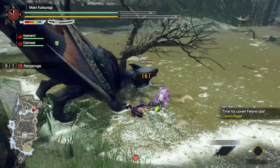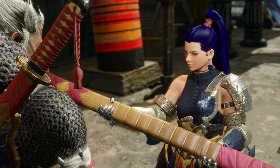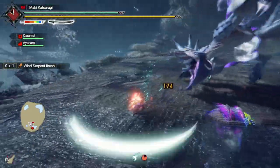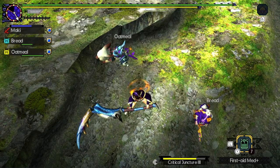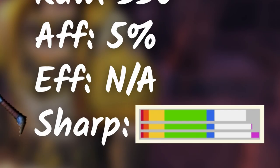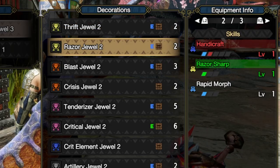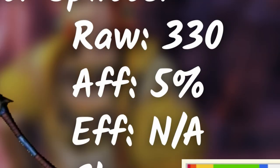There's a lot of strong choices for the Longsword. I once told my friend that once you use the Longsword, you can never go back — the weapon is quite addicting. Rustrazor Cyanatar Longsword is one of my favorite Longswords. It has that long white sharpness, so you no longer have to worry about using Handicraft or any sharpness skills. You also have a decent amount of raw and 5% affinity as a bonus. Absolutely broken when paired with great armor sets.